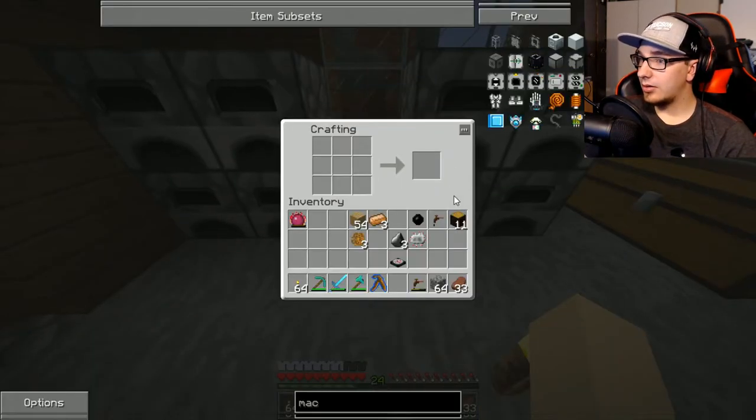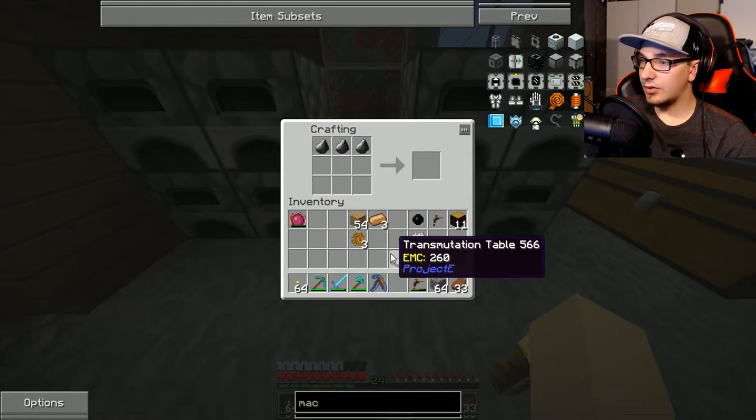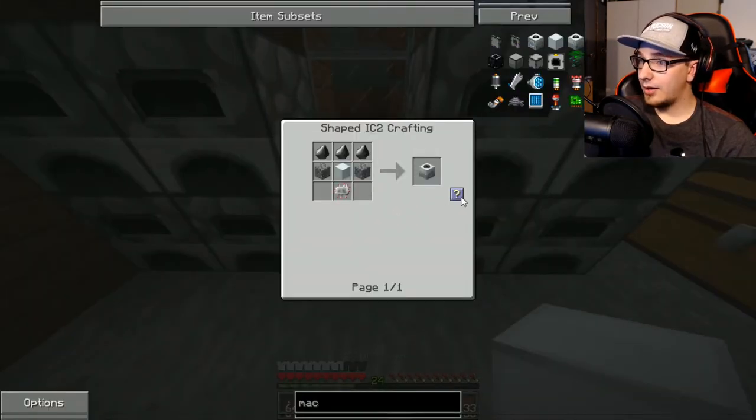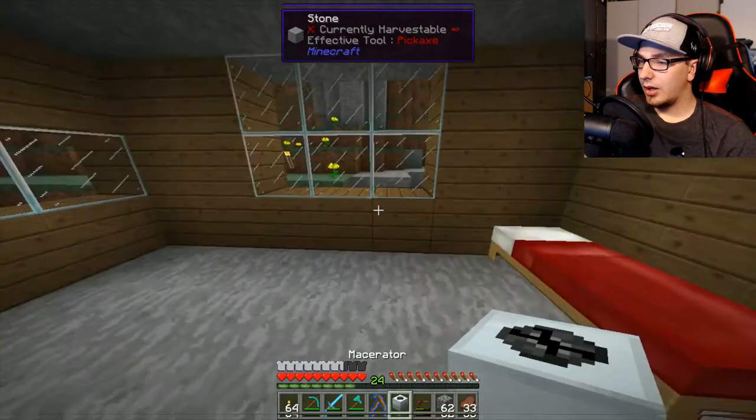Now it can make it? It's just ignoring me. Where's the machine block? Oh it's over here. Now you'll make it? There we go.